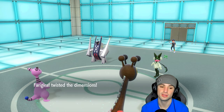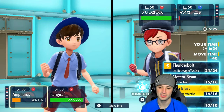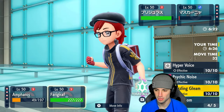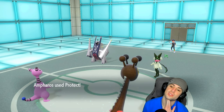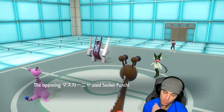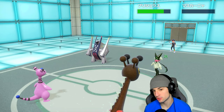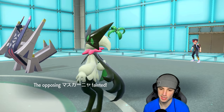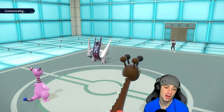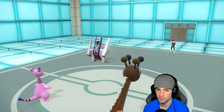Meowscarada can't use Sucker Punch due to Armor Tail — great ability. I could go Terra Blast or I could protect, then Dazzling Gleam to finish off Meowscarada and get more value with Ampharos. Dazzling Gleam launches — bye bye Meowscarada — and does respectable damage. I don't really mind that Archaludon has boosted its defense more; it's already plus four, so Body Press is doing a lot of damage regardless. Body Press comes into Ampharos again, but now I can get off a Thunderbolt and hopefully do huge chunk of damage into whatever Pokemon comes out.